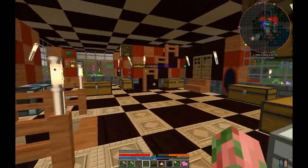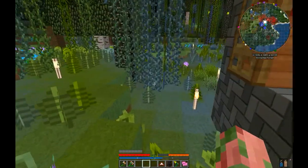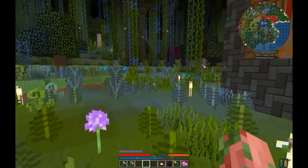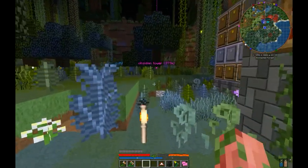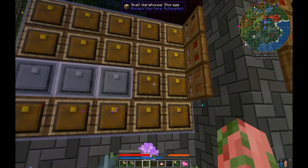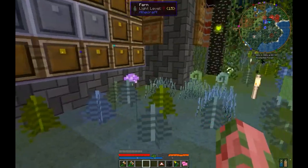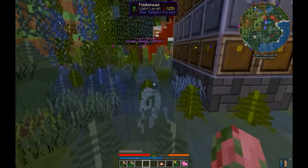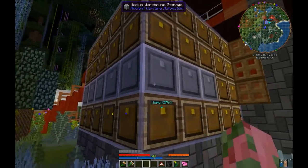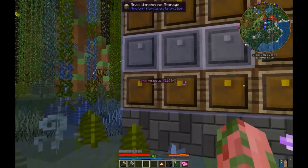You can see that you can actually combine any variety of large, small, and medium storage blocks. Most of these are small because they're the cheapest, but I have some medium in here. When I eventually upgrade the bounds, I'll probably throw in some large and some more medium. As long as you have enough blocks, it doesn't matter what kind they are.